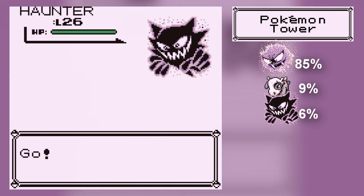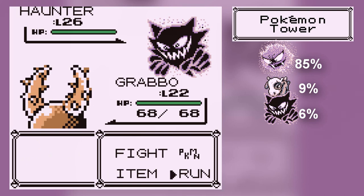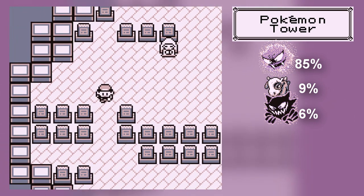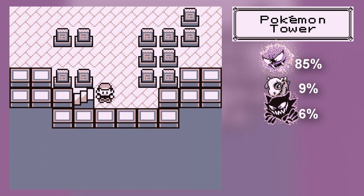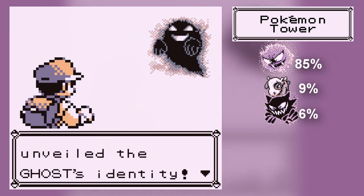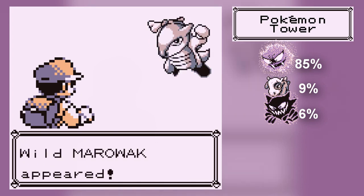Haunter's 15% on the top floor! Haunter has like a 1% chance on the lowest floor of the tower, but it goes up to 15 at the top. Once you get up here — be gone, intruders! It's the ghost! However, because we have the Silph Scope, we can unveil that it's really a Marowak.